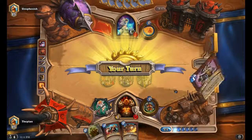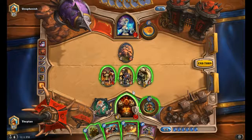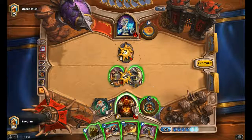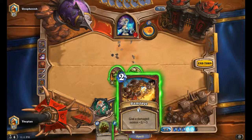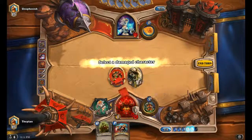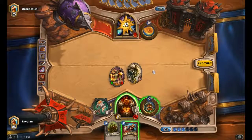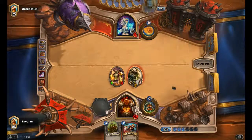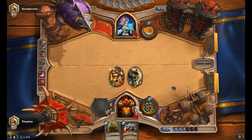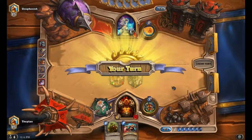Destroy a damaged enemy minion — perfect. I will sacrifice this guy. This person better do something big or they're dead. They'll never know what hit them — that wasn't really anything big. And that's a game.